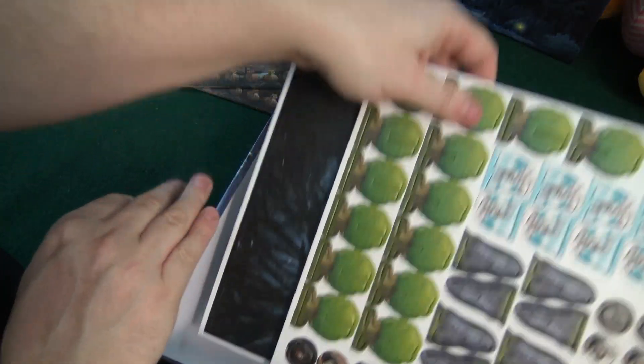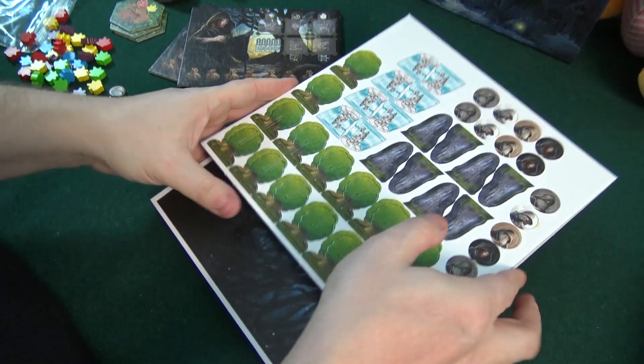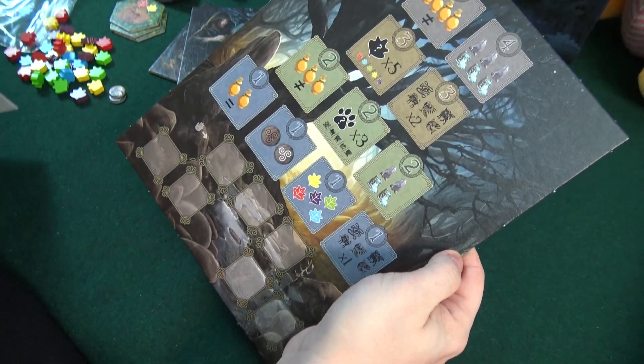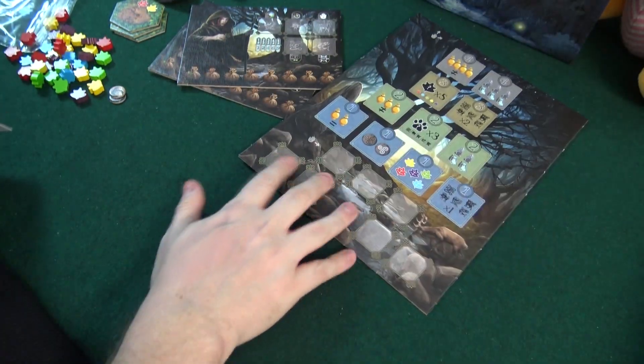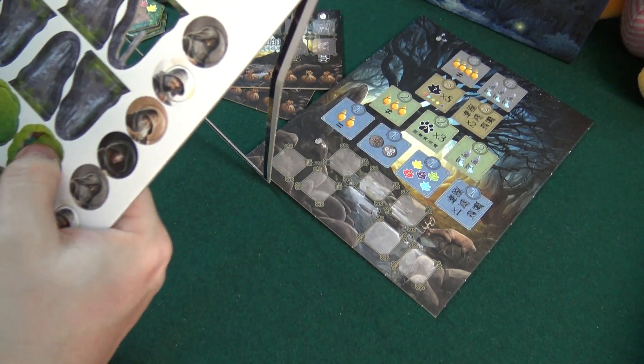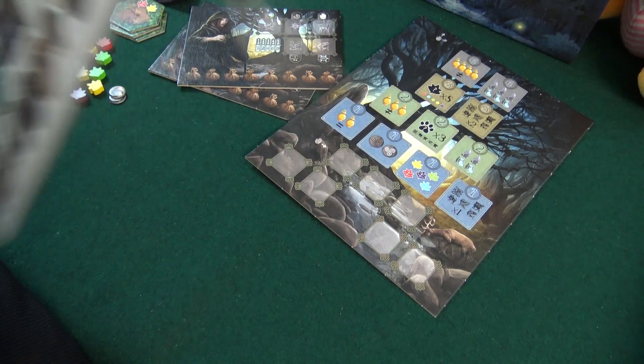We'll do a run-through of this in time as well, so we'll really understand what everything is. Anyhow, here we have — I guess this is sort of some kind of main board, or like a common board at least. But it looks kind of like a thick tree here. You can place tiles here and so on. And this is cool, because we have actual little 3D trees.